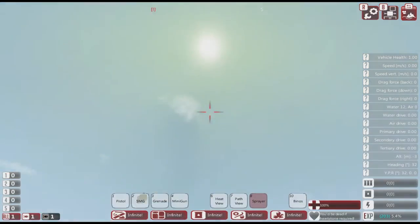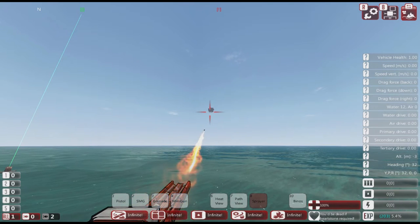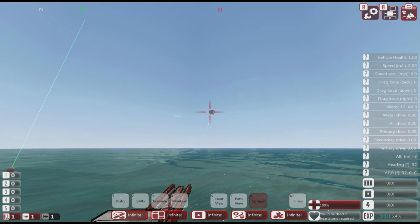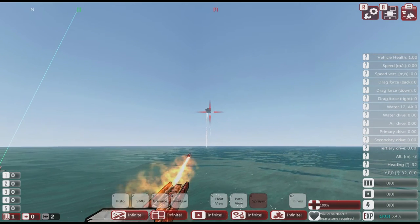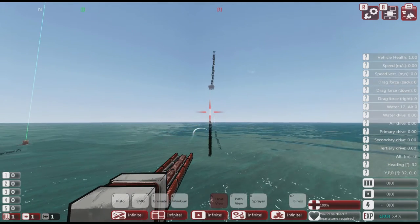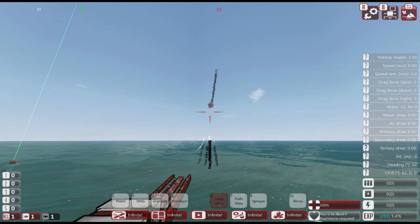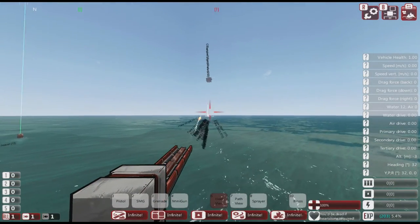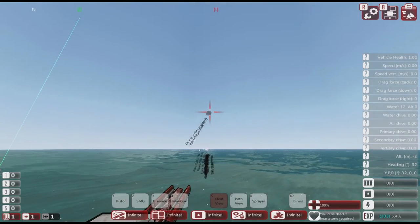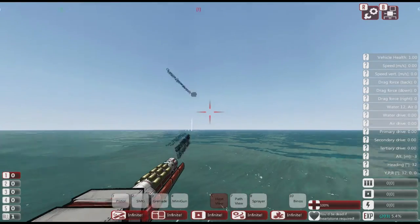That target had no decoys — we're hitting it. Now this other target has a decoy system. Fire at this target... getting close, getting close, and no hit. We've got lots of flares being fired out. In the heat view you can see all these flares in the water that the missile is being attracted to. Every time I fire it heads towards the flares and no longer at the target — even aiming up it still wants the flares. So the flares are doing their job.